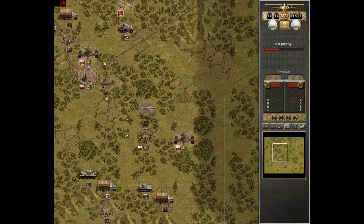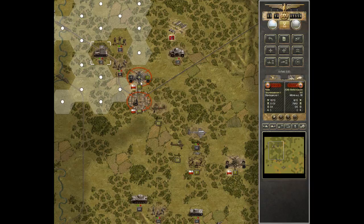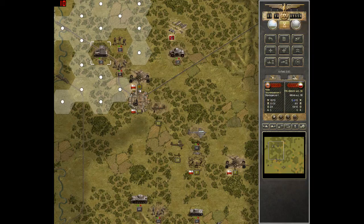We just lost the recon flight. I guess they were correct when they said it probably wasn't a good idea to put them in combat. See that little change of color in the actual number in the unit strength — that means it's suppressed, which means we can do more damage to it.